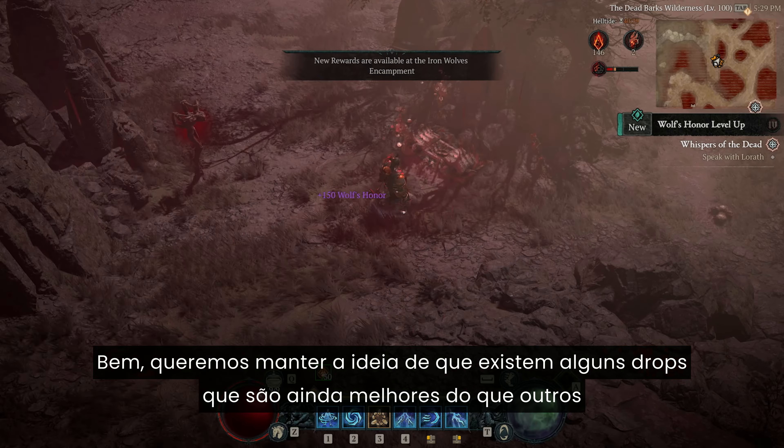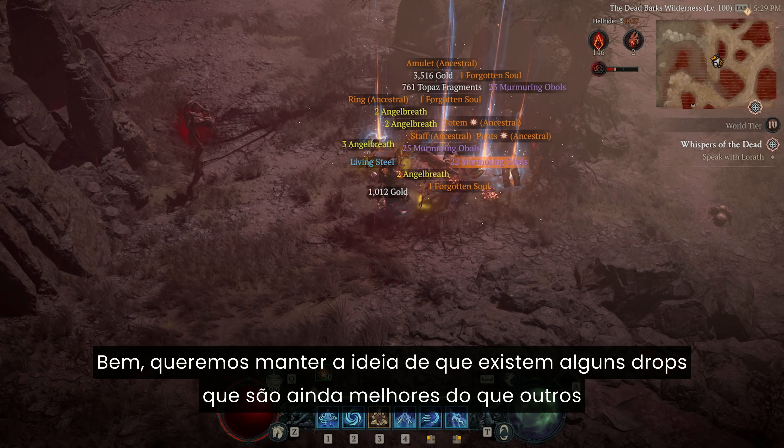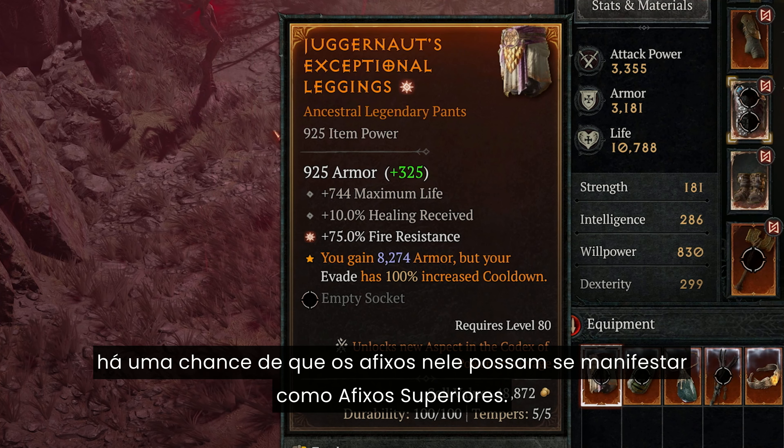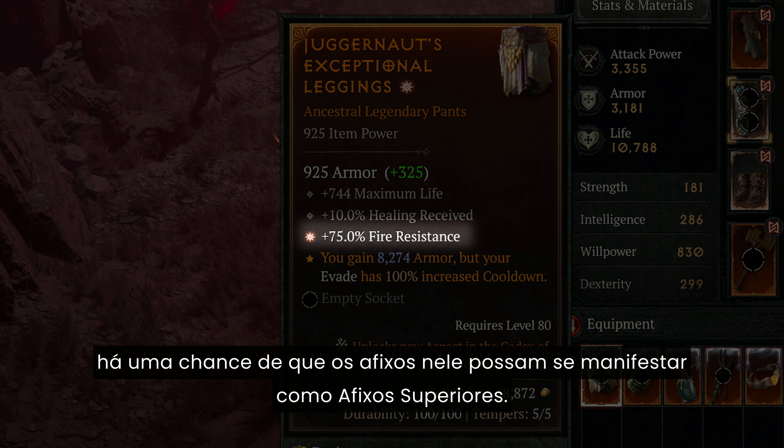In this new itemization system, we're focusing on narrowing down the scope of the base affixes. They're going to be a lot simpler, fewer in number, so you can much more easily parse whether this item is useful for you, and if it is, you can take it and further upgrade it and customize it to your own specific build.